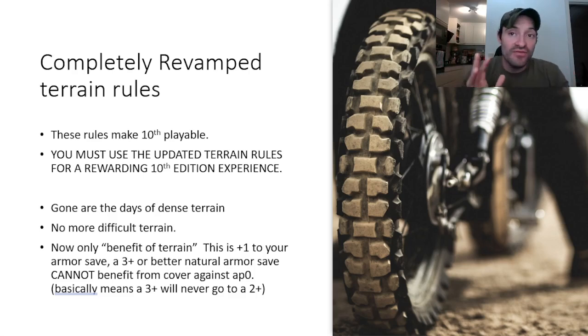If you're a 3-up armor save and you're in cover and you're getting shot by someone who has AP 1, you're still saving on a 3-up because you still have the benefit of cover and it essentially just cancels out the AP from your opponent. The only thing this means is that a 3-up armor save can never go to a 2-up armor save. Essentially they found a good way to make sure we didn't run into the same problem as Armor of Contempt from last edition. This is actually a fairly elegant solution.